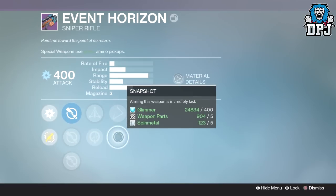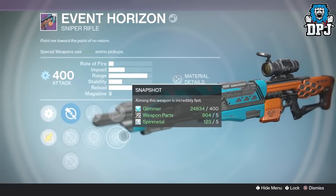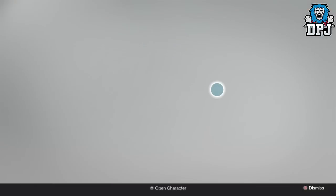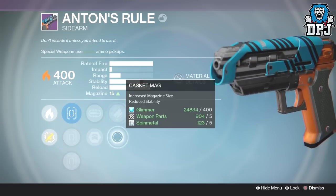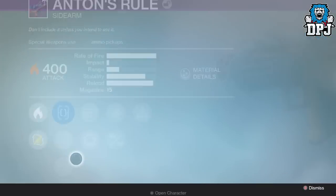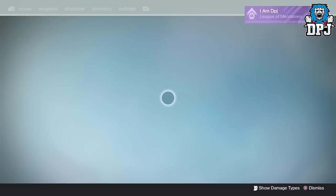I've got the Event Horizon which normally comes every week with a decent roll - Hidden Hand, Skip Rounds, Snapshot, Triple Tap with Life Support. We've got Hawkeye, Short Gaze and Ambush - decent roll. Under Anton's Rule we got Hidden Hand, Feedstock, Casket Mag, Mulligan, Army of One, True Sight, Fast Draw and Quick Draw - nothing marvelous to be honest.